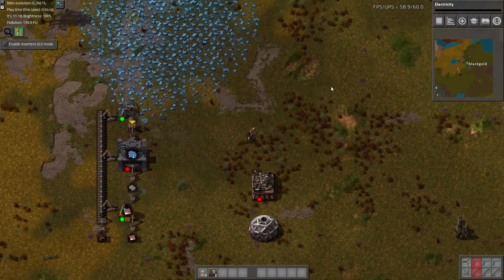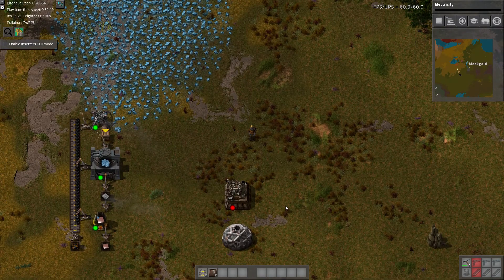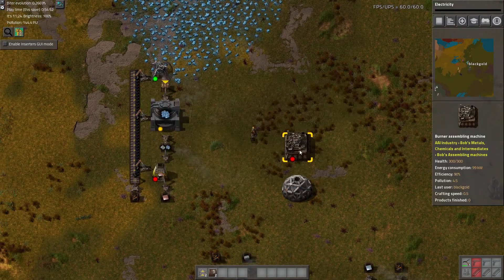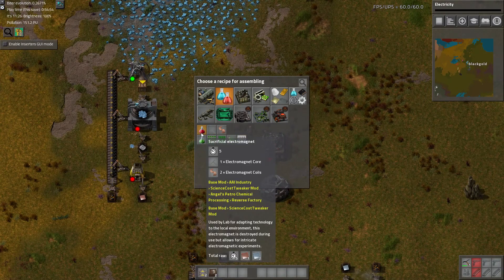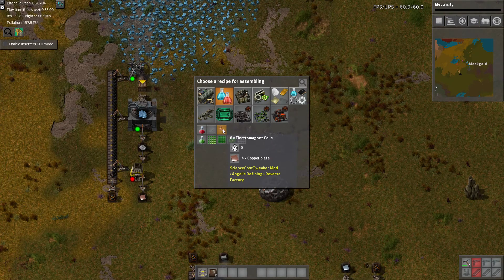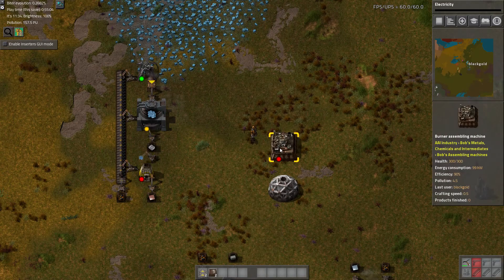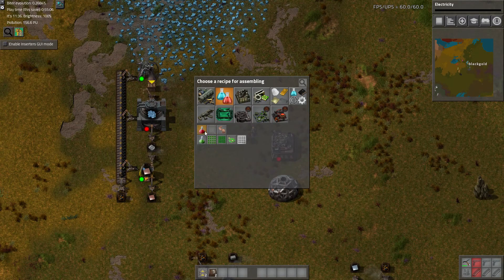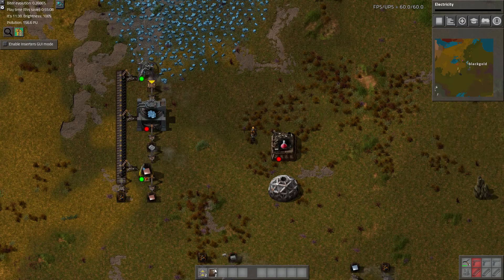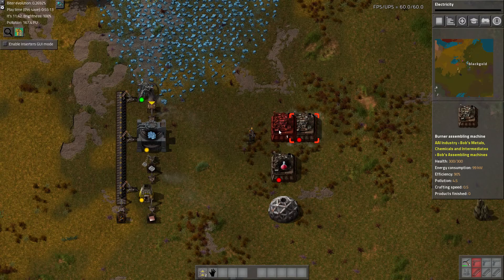Because if you start way up in your process and work down, you might mess something up or realize you don't have enough space. So with this, the basic red science pack requires an electromagnetic core and electromagnetic coils — just copper and iron, the same as the stocking, with these intermediate items. I'll put one right here, one right there — the core and the coils.